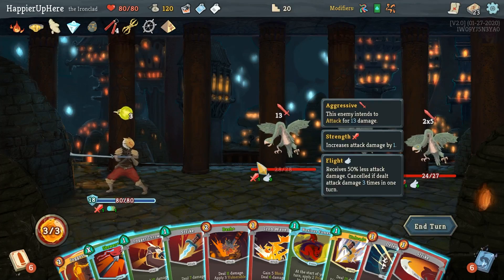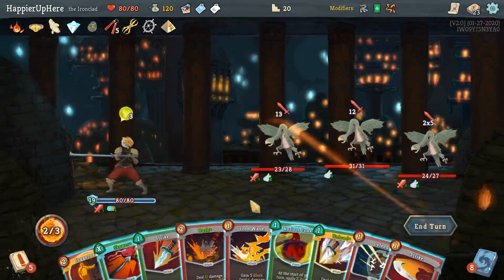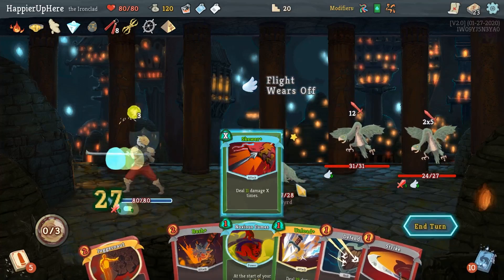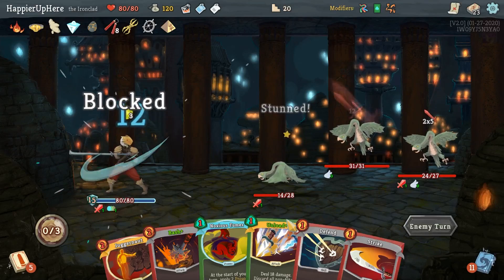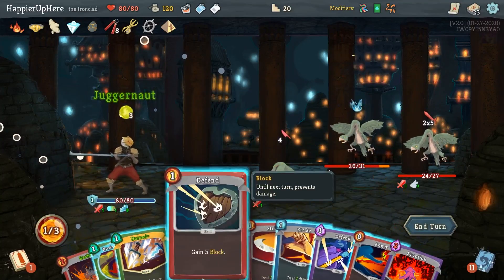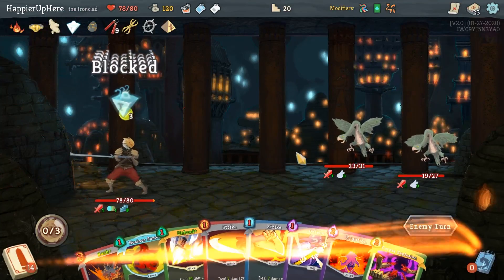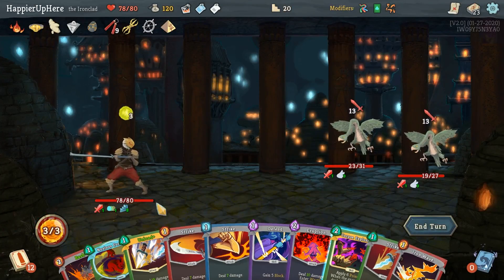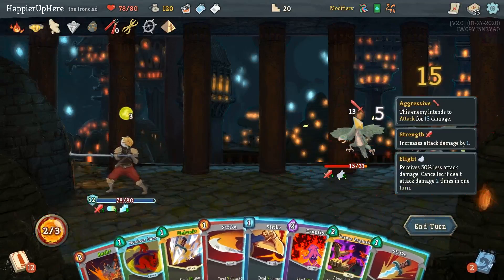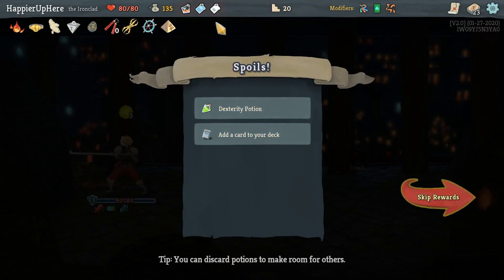35 incoming now. It's time to bring down the one attacking for the most. Let's do Iron Wave for a little extra block, then do a regular Strike — if I do Unload, I'll lose the Juggernaut and I really don't want that. The backliner is attacking, so now I'll do Juggernaut, Defend, and Anger. I'm actually taking less damage since the frontliner already died. I can do Corpse Explosion if I Iron Wave too. Let's do Iron Wave, then Corpse Explosion to kill. Annoying fight, but we got it. We got a Dex Potion I won't take. Dodge and Roll is pretty good — let's take it.